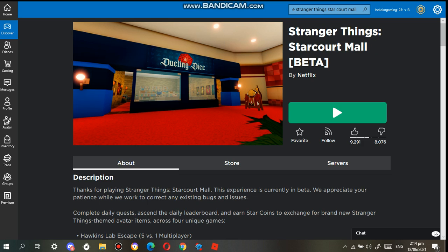Hey, what's going on guys, welcome back to our brand new video. Today's video I'm gonna show you how you can get a Dustin Hat in the Stranger Things Starcourt Mall. So if you wanna play this game just to get the items, the link is down in the description. Let's get started.